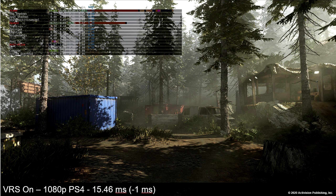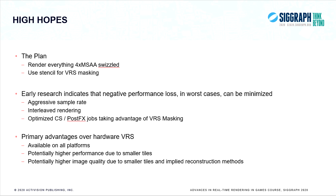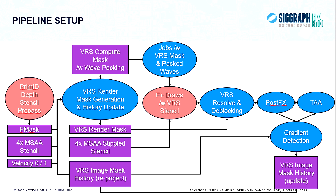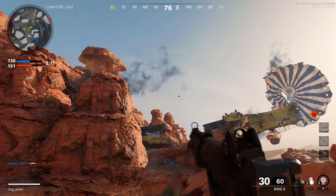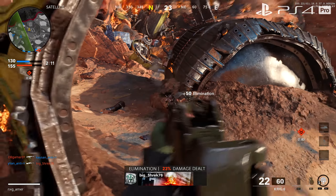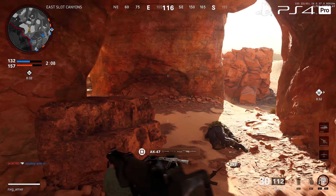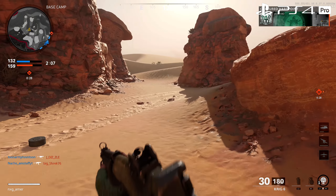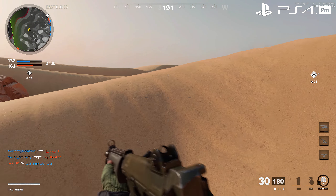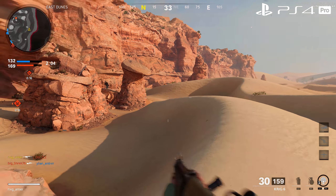Originally designed around alpha effects, the VRS solution moved to cover the entire screen in Modern Warfare last year — used on smoke, geometry, trees, and long views. This game will most likely use it as well. It operates at a tier-one level but actually beats hardware-based solutions by being implemented in software. This illustrates why software is often the best approach: give programmers flexible hardware and they'll create superior solutions, whereas fixed-function hardware locks you into a specific path.